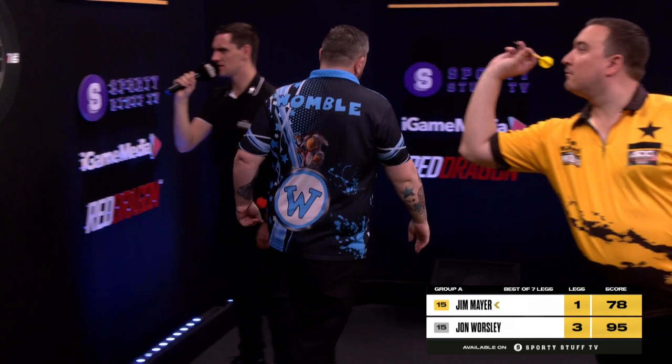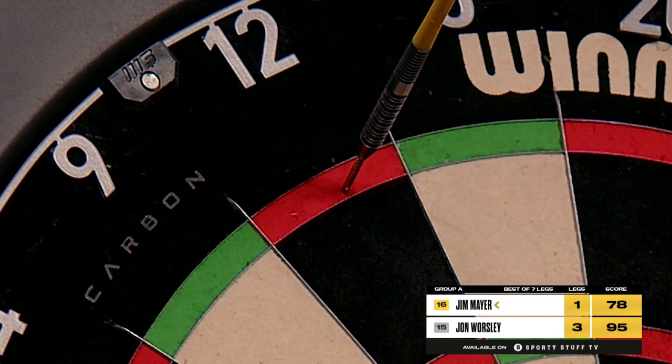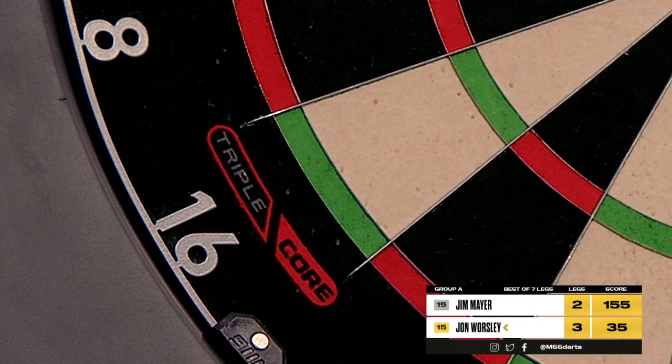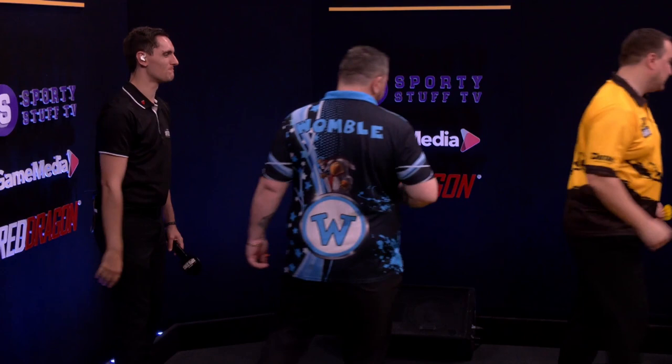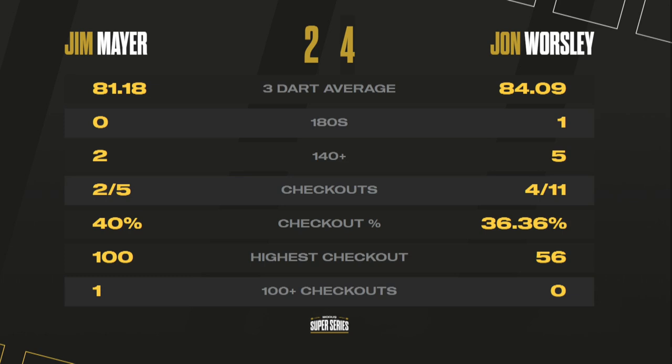Jim Mayer, 18 darts. Jim Mayer requires 78. Game shot on the fifth leg — a nice clean finish from Jim Mayer, with an opportunity to come back for 35 for the match. Game shot on the match — it's a win for Worsley. John Worsley gets himself in the winning enclosure, getting the better of Jim Mayer 4-2. An 84 average, five out of eleven on the doubles — a much happier performance for John Worsley following his opening defeat against Davey Kerwin.